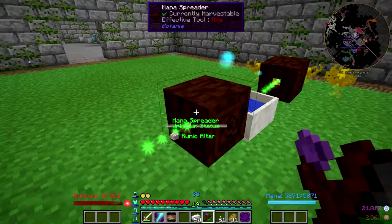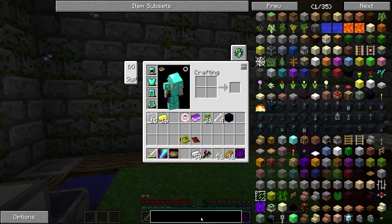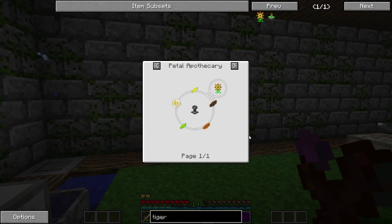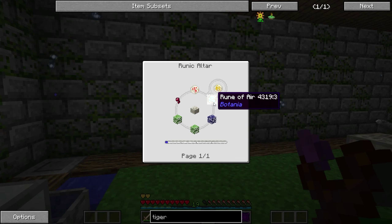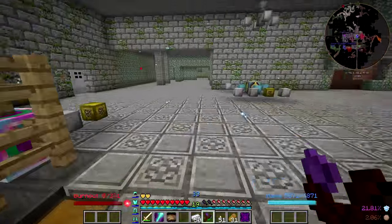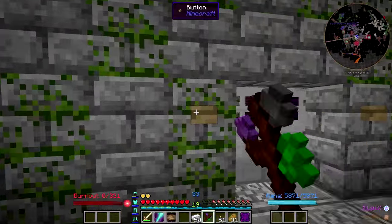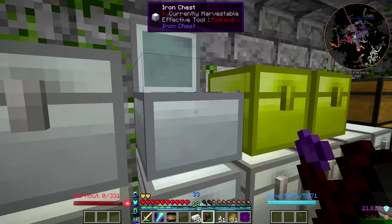The next thing I want to make is called a Tiger Eye. This will essentially prevent Creepers from exploding and coming near you. I'm going to need some Oak Leaves, a Rune of Air, and a Rune of Fire. I've got all of that — the only thing I don't have right now is the Oak Leaves, but that will not be difficult to get at all.